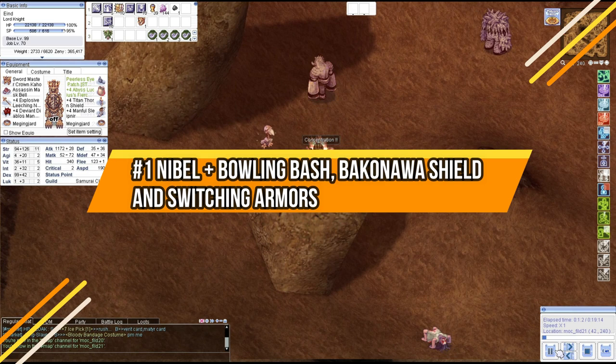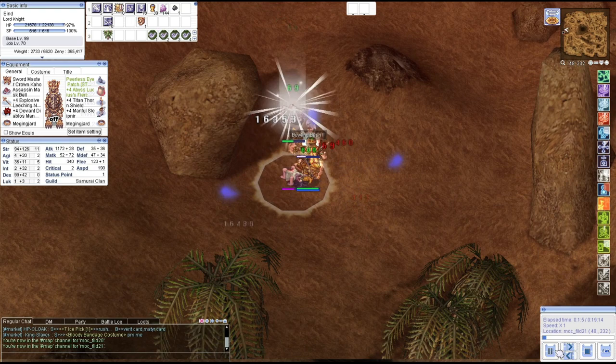Build number one: Nibble with Bowling Bash using a Bakunawa card shield and switching armors. In this build we are going to switch Gloom armor with Bathory armor when the angel casts Dark Grand Cross. Now let's see the performance.